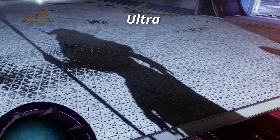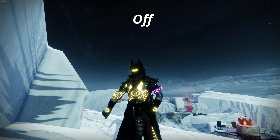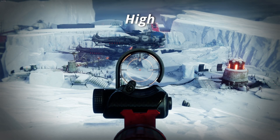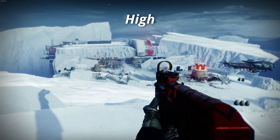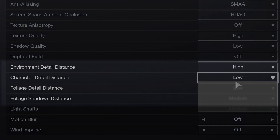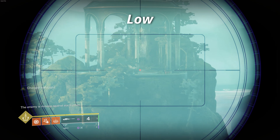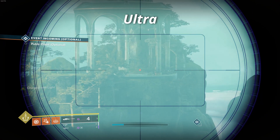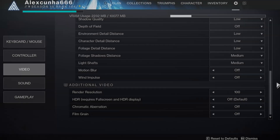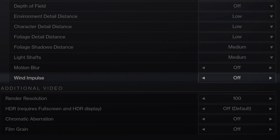For depth of field — this blurs the image when aiming or rotating the camera in certain ways making the game look more cinematic, but I personally don't like it because it distracts me and can make it hard to see some things. My recommendation is to disable it or at least set it to low. For the three distance settings — they allow you to see more detail on far-away objects. Some objects like trees will look less detailed, though players and enemies always remain visible. These are a bit more demanding and don't affect gameplay much, so I prefer to keep them at lowest. For light effects, I have it at mid.